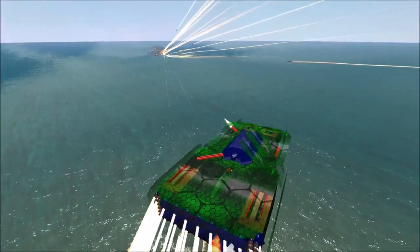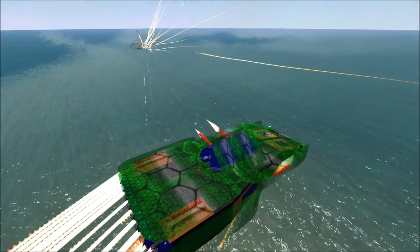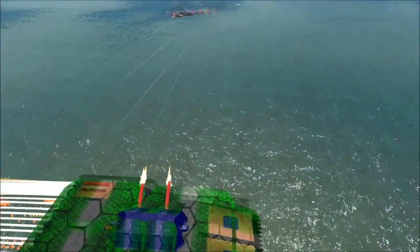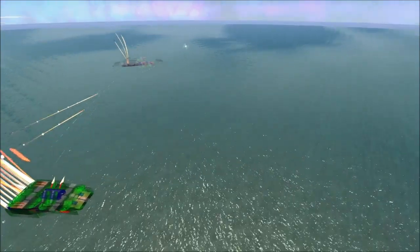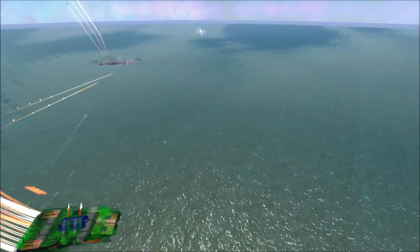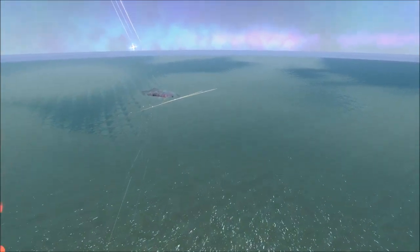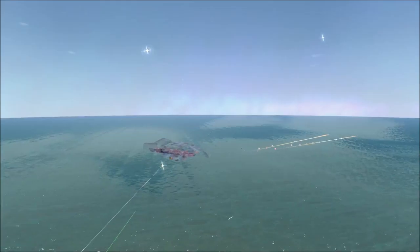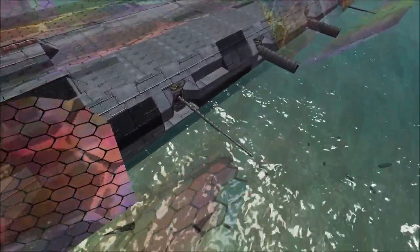Last time I did this it collided with the Ironside. Is it going to do that again? No, it seems to be turning away this time. But it's also lining itself up for a close-range broadside, which will not be good for it if that connects. But the Ironside does not seem to be taking advantage. The EMP damage from the Puddle Strider must be really messing with the AI, or maybe the guns are just that damaged.